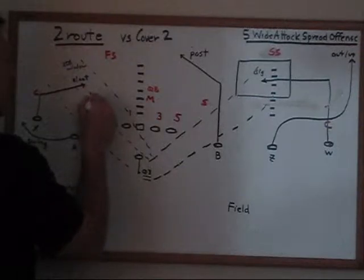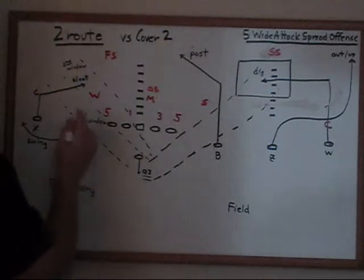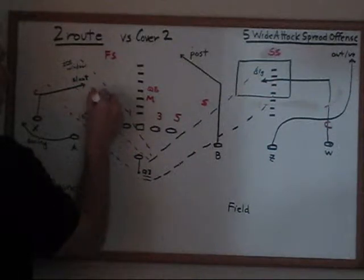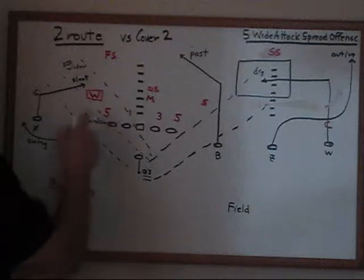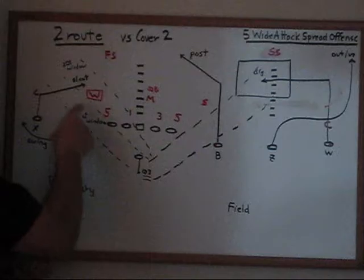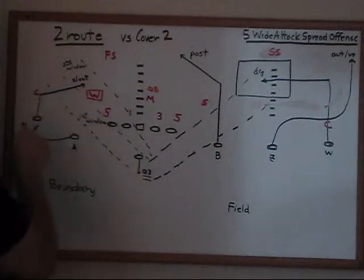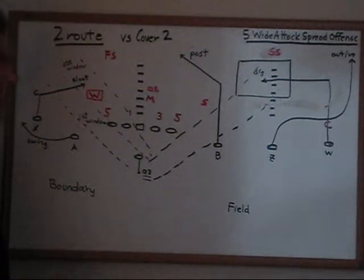This allows the Will linebacker to play more of a hip technique, almost a stack look behind the five. It also allows us to know that he becomes a potential rusher because they can play two on two over here with the free safety and the corner. So when we see Cover 2, we know the field side is really three on two to their advantage between the free safety, the Will, and the corner — but that also gives them the extra blitz guy, so right away we're aware there could be a boundary blitz.